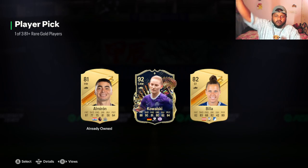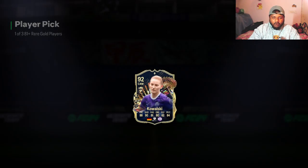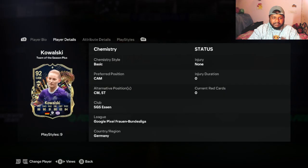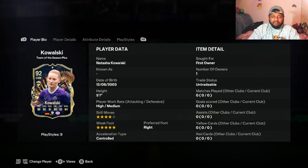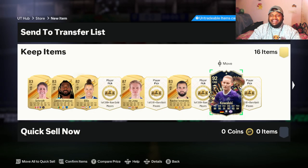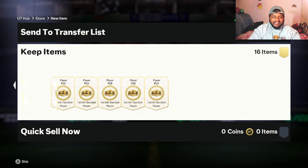92 rated CAM — Kowalski, I hope I didn't butcher the name — a German player from the Bundesliga female league. This is actually a decent card: CAM, can also play striker. Five star weak foot, four star skill moves, 90 shooting with 94 short passing. Only pace is bad, but for a CAM card this is a Team of the Season Plus card — 91 passing, 90 dribbling. That is actually pretty insane!